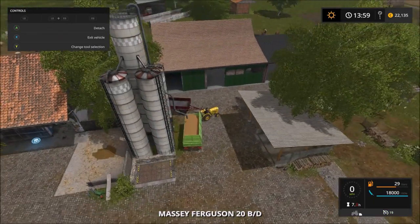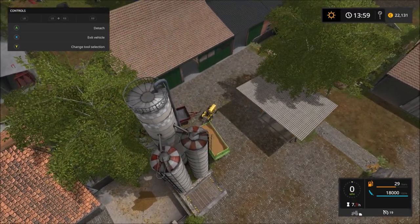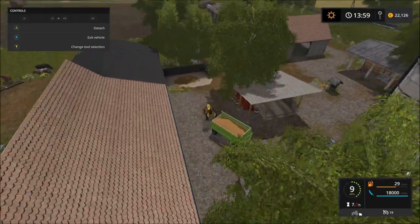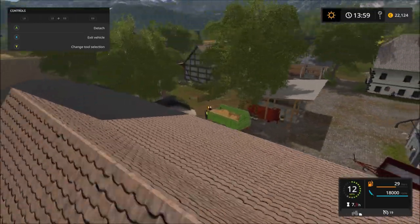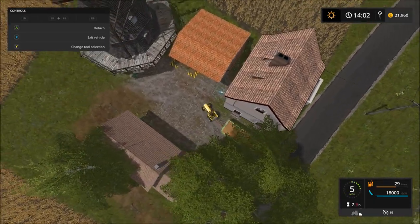We have this much wheat and we are going to go and sell it at Mary's farm. She still has a good great demand price on. It's a little bit of a load for the small Massey Ferguson, but he can make it. And we're just getting into Mary's farm.